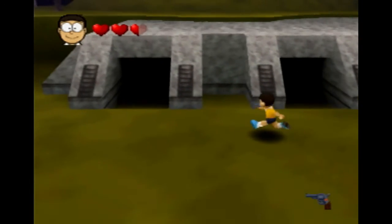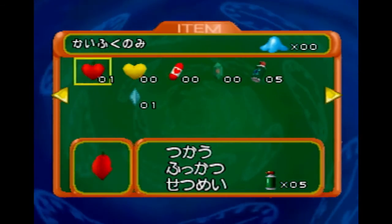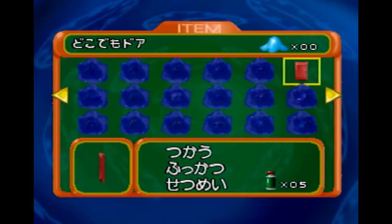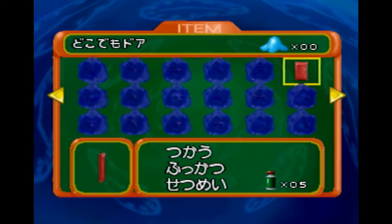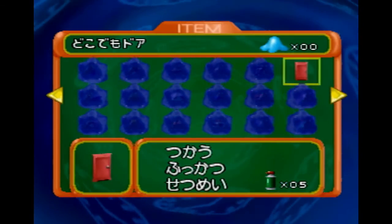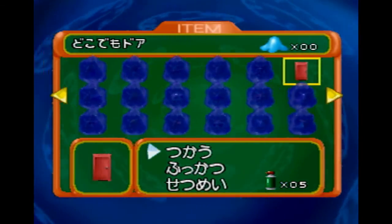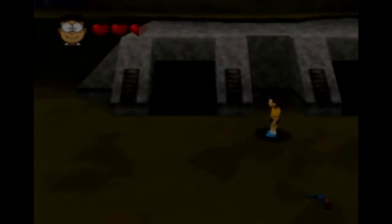What I prefer to do is to leave immediately after getting the crystal. You can do so by going to this menu and holding left. This very first item here is called the anywhere door — it essentially just lets you exit the level quickly. You can buffer these inputs as well: just hold left and then mash A, and it's the first option here to use it. Press A, and that's level one done.